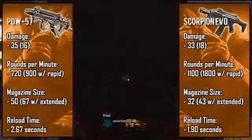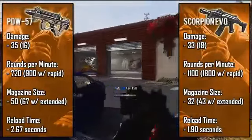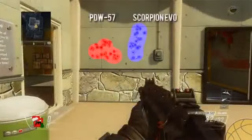With that large clip, the PDW also has the slowest reload time at about three seconds, while the Scorpion reloads in just under two seconds, which is a little below average. Even though the PDW has a long reload time, the 50-round magazine easily compensates for it. Taking a look at the recoil for these two weapons, which has been updated slightly in the recent patch, the PDW has more of a gradual left-to-right horizontal recoil while the Scorpion has a straight up-and-down vertical recoil.